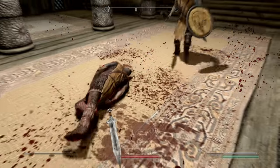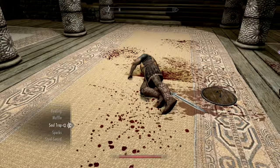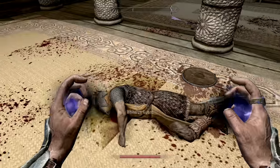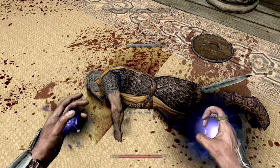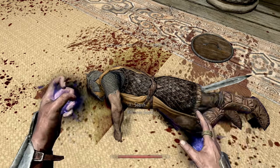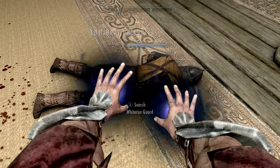Find a body or kill someone, put Soul Trap in each hand, and just keep casting until you get Conjuration to 100.